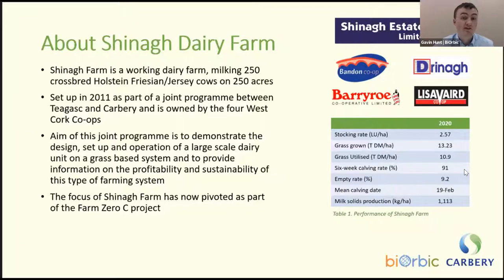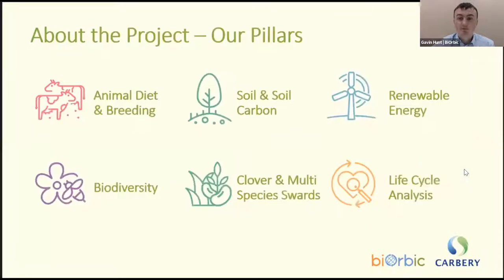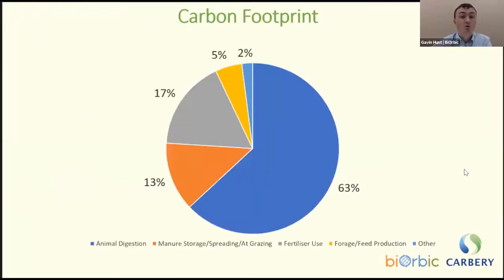The focus of Siannac Farm has now pivoted as part of the project. We have six key pillars: animal diet and breeding, soil and soil carbon, renewable energy, biodiversity, clover and multi-species swards, and life cycle analysis. Looking at the breakdown of our carbon footprint, about 63% is from animal digestion, 13% from manure storage, spreading and grazing, 17% from fertilizer use, 5% from forage and feed production, and about 2% from other sources.